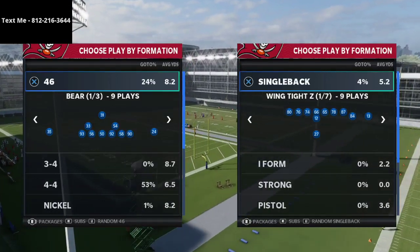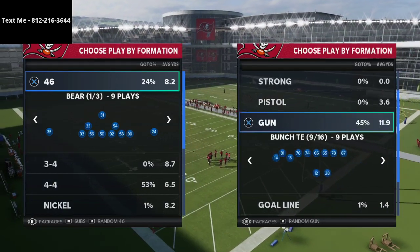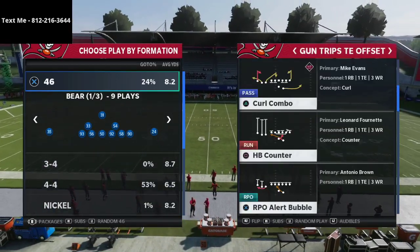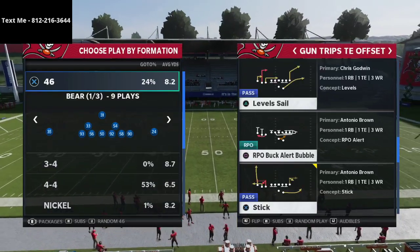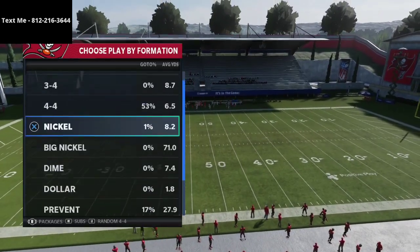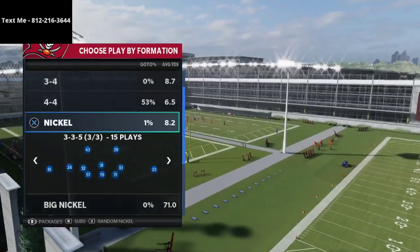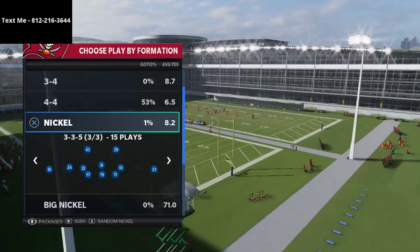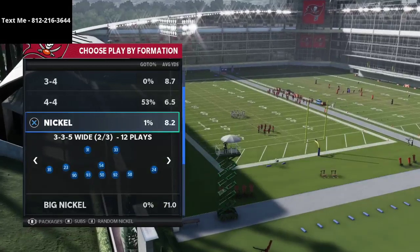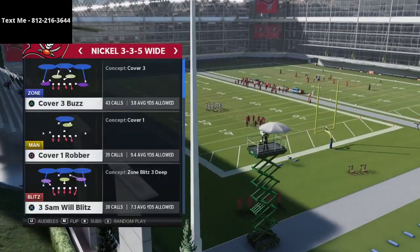I wanted to talk a little bit about this defense, and specifically it's going to work really well against different types of trips sets — bunch trips, tight-in, different things like that. The defense comes out of the 3-3-5 wide. I personally like to audible into this defense from the nickel 3-3-5 normal formation. I'm able to sub in safeties at that position, and we're going to be going over a blitz setup out of cover four show two.